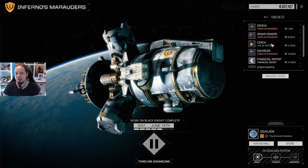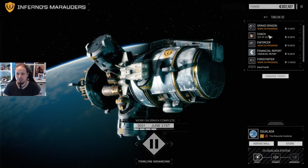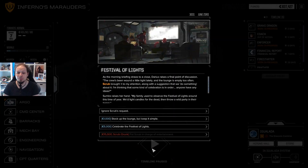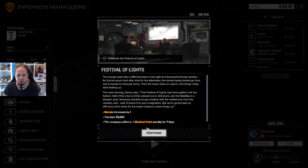Coach will be back at full capacity again, which is cool. What's also nice is that we have a speed-up animation thing in the game — I'll show you later. There's a Festival of Lights event — celebrate the festival of lights, stock up the launch but keep it simple. 5,000 C-bills — we can do it. Let's go. Morale increased by one, but the company suffers one morale point for seven days.